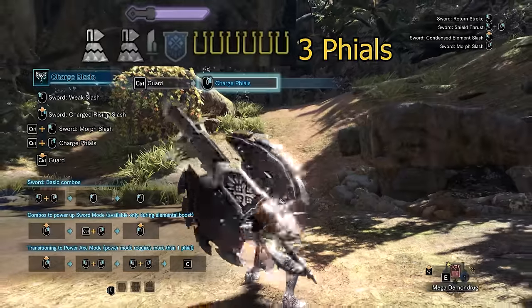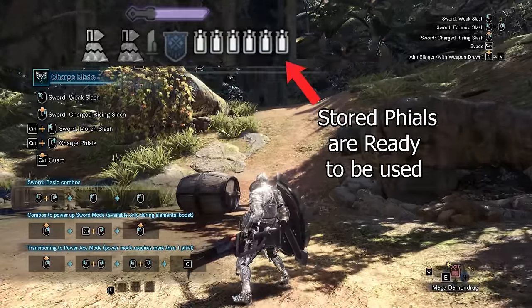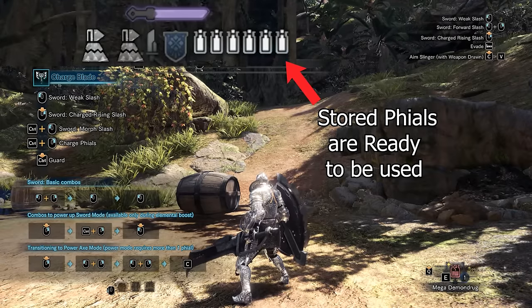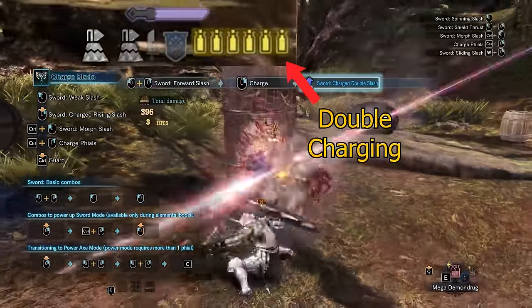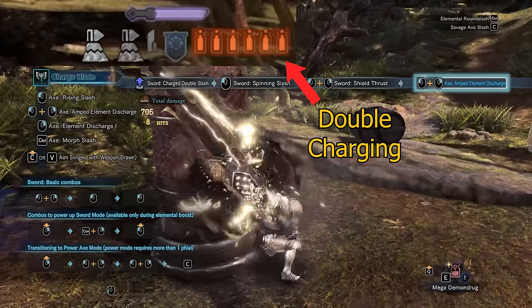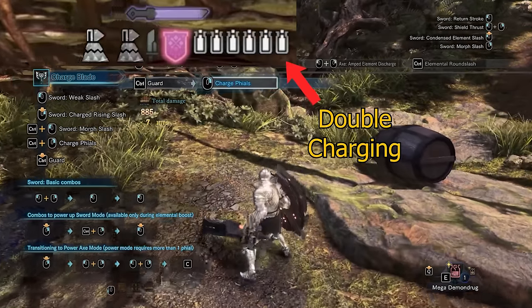Yellow would store up to three phials, while red would store up to six phials. Stored phials are ready to be used and appear as fully filled white bottles. You can continue to build up phials while the bottles are already filled; this is just pre-charging the next batch of phials, so if you spend all your stored phials, you can immediately store another batch. This is known as double charging.